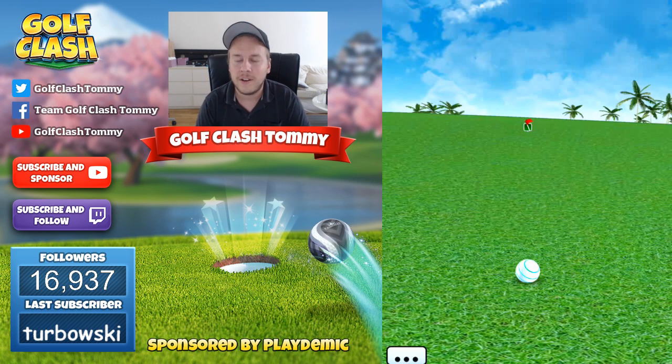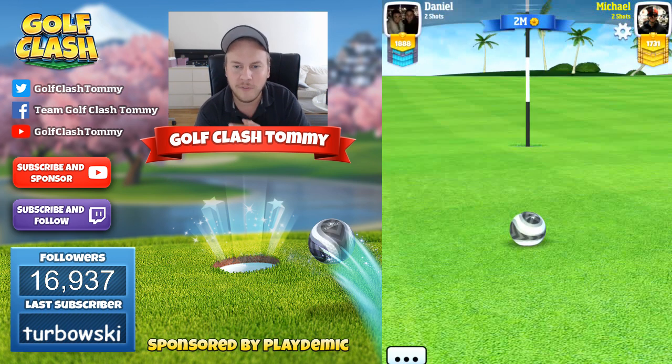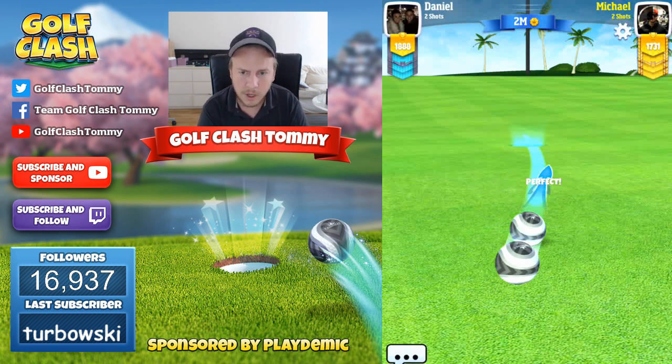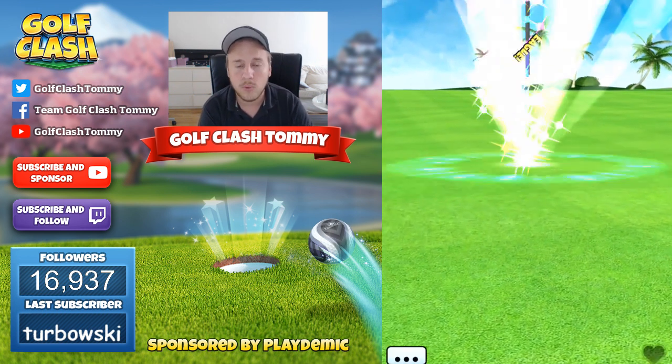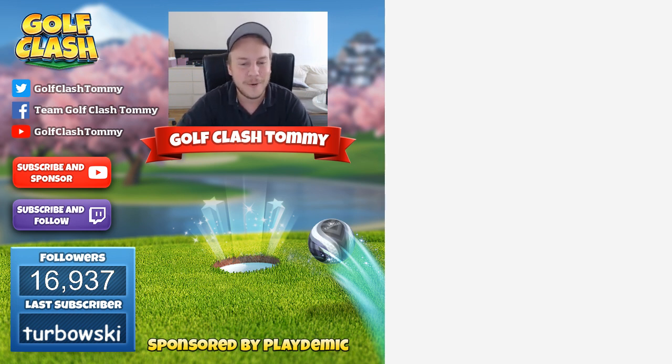So we start off with hole number one in the Desert Open tournament. It's going to be a tough start, but it's a must-eagle in the tournament. The drive is the crucial part — if you don't get the drive correct, you will not be able to reach the green in two. But if you do make your drive good, you absolutely have a shot for an albatross. Don't forget to subscribe to the channel, and this video is sponsored by Playdemic and Golf Clash. I want to wish you the best of luck in the Desert Open tournament.